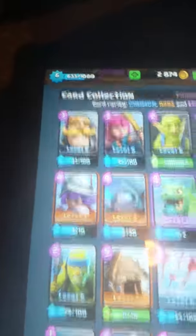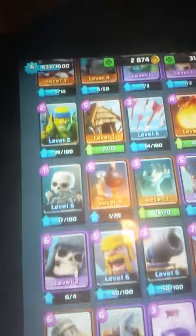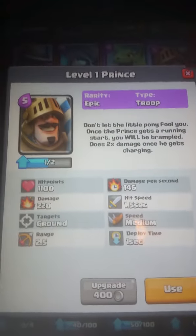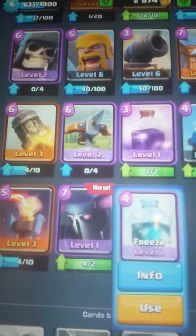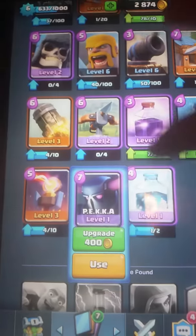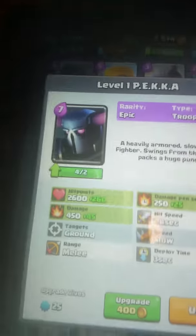So, we got 3 new cards. We got the prince right here, still level 1. We got the freeze spell — I'm not sure if I'll use that. And we got the pecker.